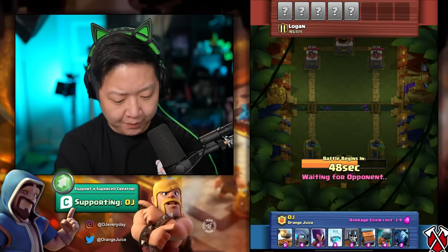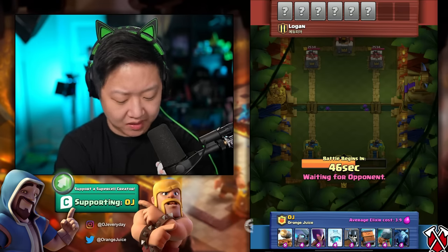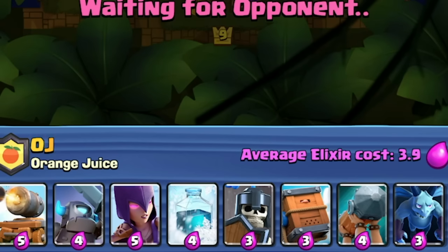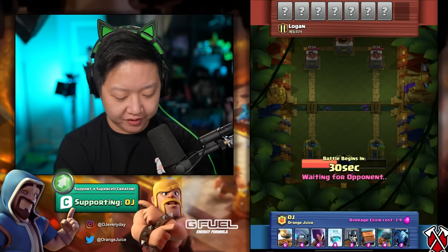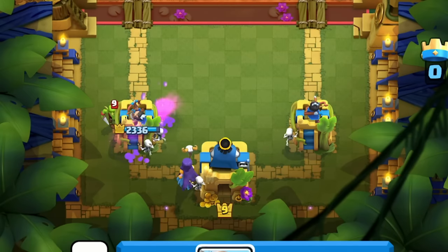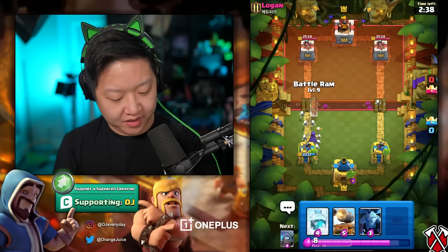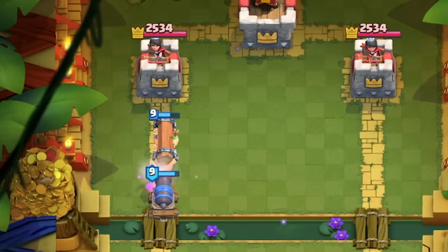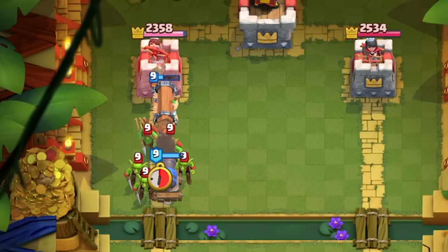Dang it, we didn't get goblin drill. What did we get? What is this hot mess of a deck? Based on the color scheme this is a loss - we need some red fireball, some red poison, some green swarmies. What's my win condition? Battle ram, cannon cart? At least witch can handle every single card in the book - that's basically a two-elixir witch. He used lightning - that's nine elixir, that's a lot. Battle ram is gonna connect with the cannon cart.